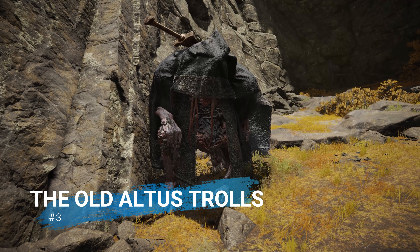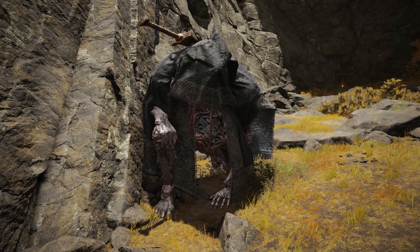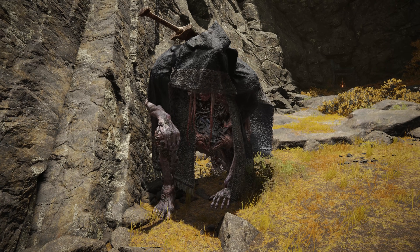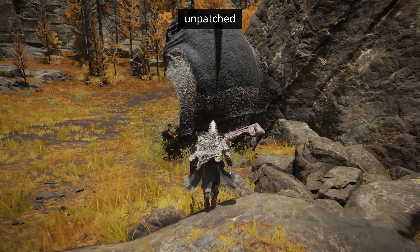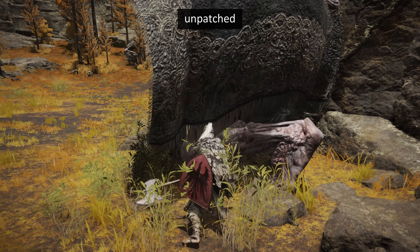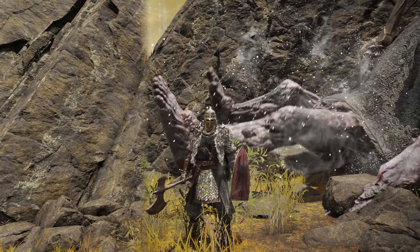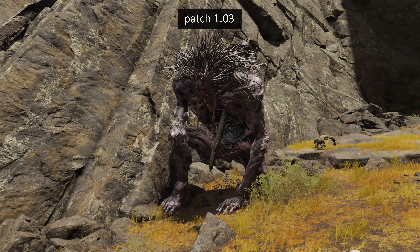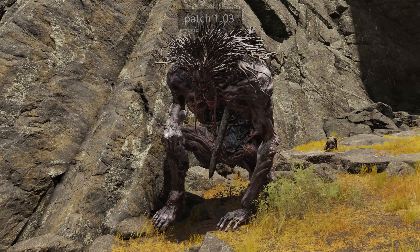Number 3: the Old Altus Trolls. There were a lot of enemies that have been tweaked, but it's worth mentioning some enemies that changed beyond minor balancing fixes. There used to be a couple of trolls outside the Old Altus Tunnel that had incredibly low health — killing them was pretty much a guaranteed one-shot, as they only had 39 HP, and they also didn't drop any runes. This was fixed in patch 1.03, but in the process it also removed the hooded cloak they were wearing, and I was surprised by the change in appearance.